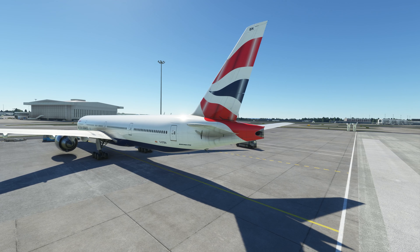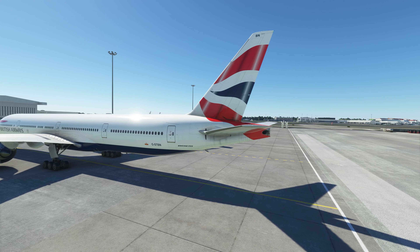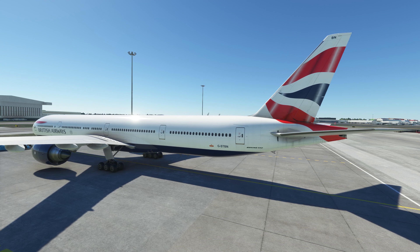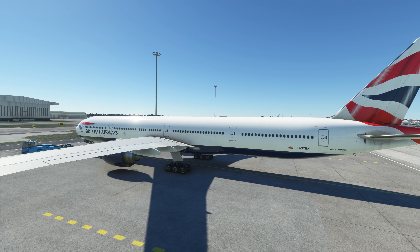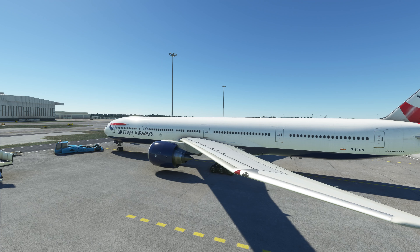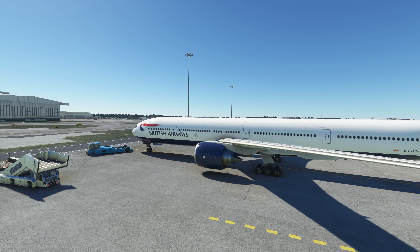In these videos I'm trying to break up all the aspects of the flight, which includes FMC configuration, the startup procedures, the cockpit lights, the exterior lights, takeoff, flying the plane on autopilot, descent management, ILS approach, and landing. I'll be covering all these points in different videos so that it's easy for people to search for specific information.